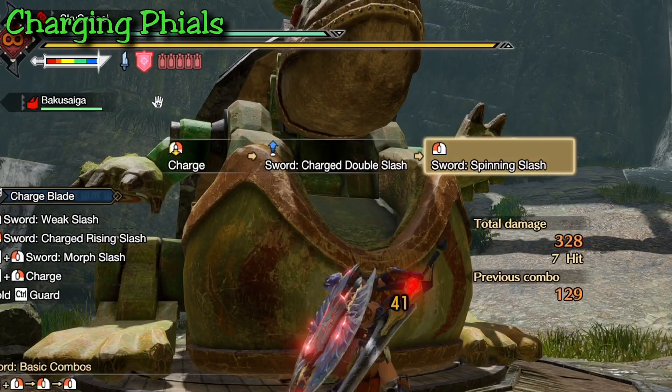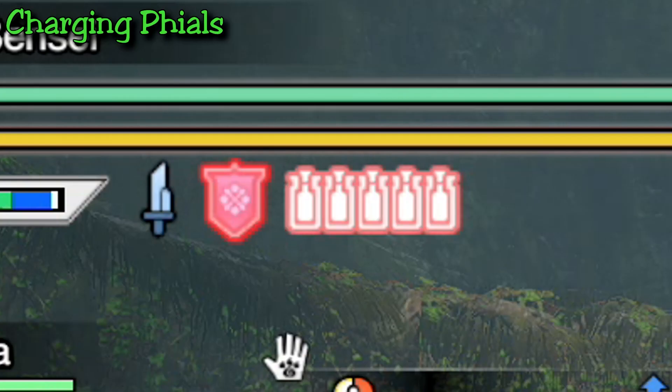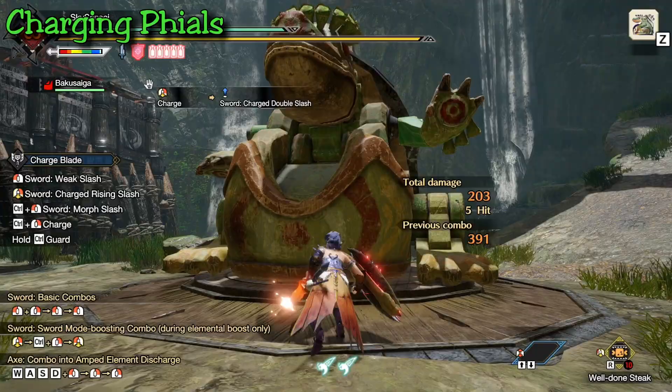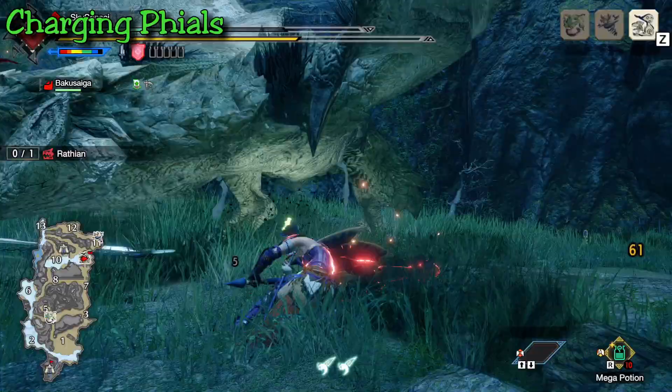Additionally, if you don't use any phials and continue to do sword damage, you will actually reach a point where you will overfill your phials and they'll start pulsing bright red. This causes you to bounce on all attacks — your damage won't change but you won't be able to perform multi-attacks because you'll be bouncing off every single attack. So you'll always want to refill your phials to reset the charge build-up, even if you don't use those phials.